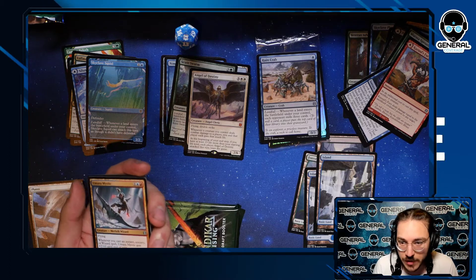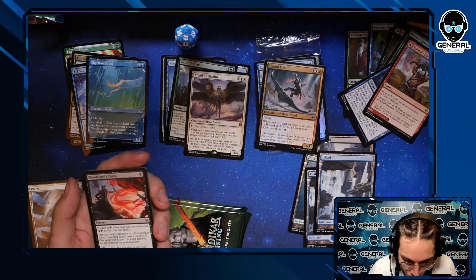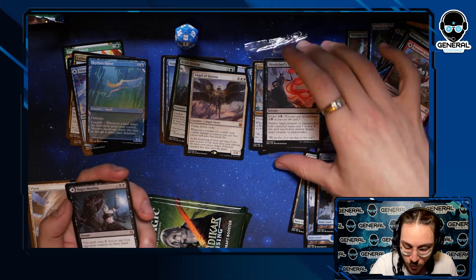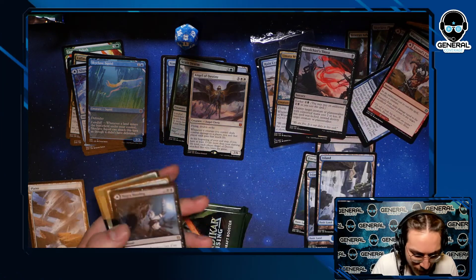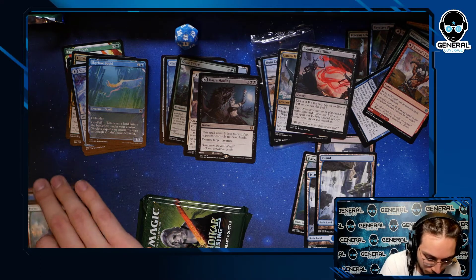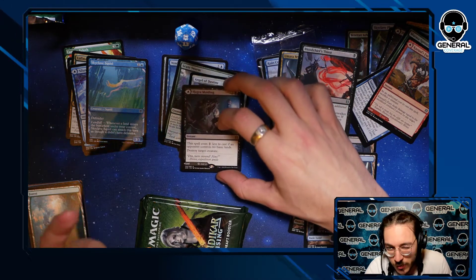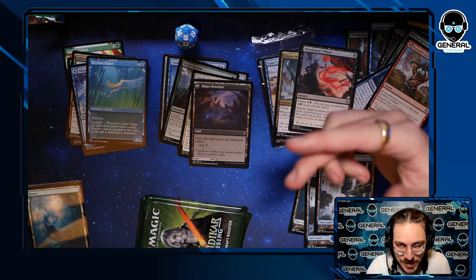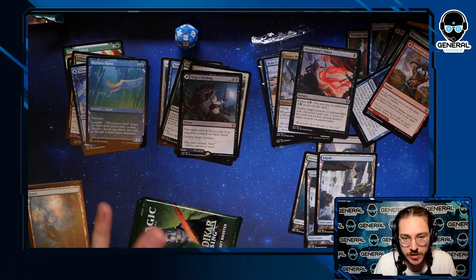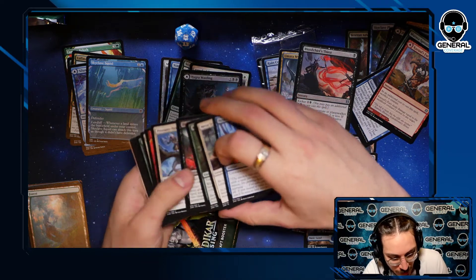We also have Ruin Crab — it's just a better Hedron Crab, a 1/1 blue for zero that mills three cards. Really strong. Umara Mystic — whenever you cast a sorcery gets +2/+0. Blood Chief's Thirst destroys target creature or planeswalker — really cheeky good removal. Then we have Hagra Mauling — four mana murder, but costs one less if an opponent controls no basic land, so it can be a three-mana murder. On the flip side it's also potentially a land, which is huge. I love it when my murders become lands.